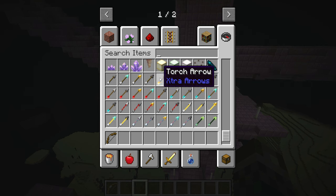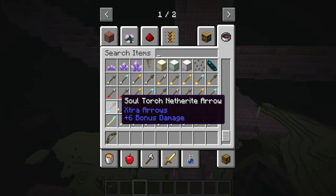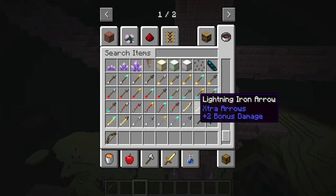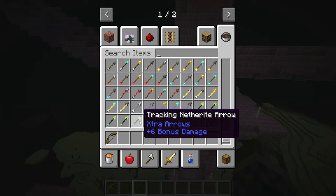Number 9, Extra Arrows. There's quite a lot of different arrows in Minecraft — whether it be poison arrows, normal arrows or strength arrows, there's a decent choice. Extra Arrows adds 52 new ones, coming in 12 new types with 4 sub-tiers.